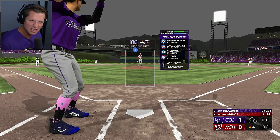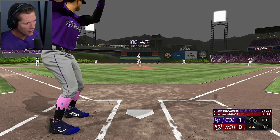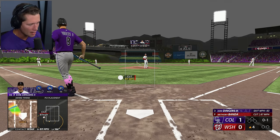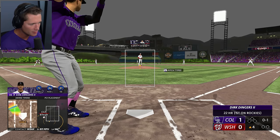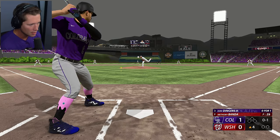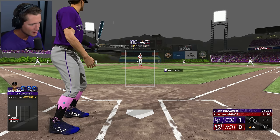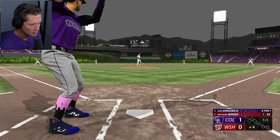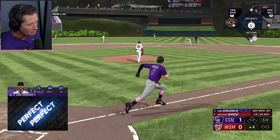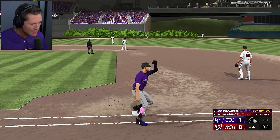Four-seam, circle, curveball, and a cutter. It's tough not to swing at every pitch here. Two home runs so far. Let's see if we can keep it going — that's not going to find the wall, but it is going to get us on base. Let's let our teammates eat.